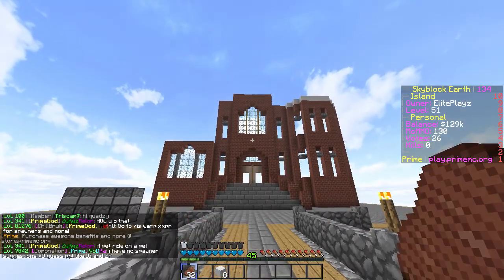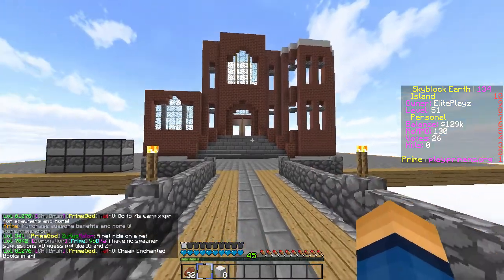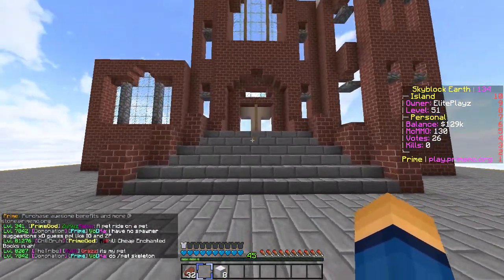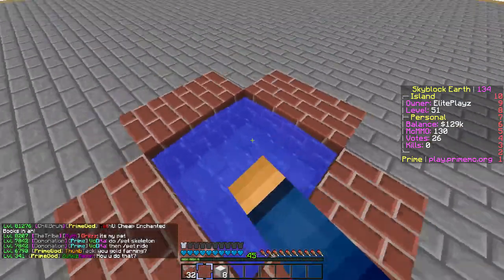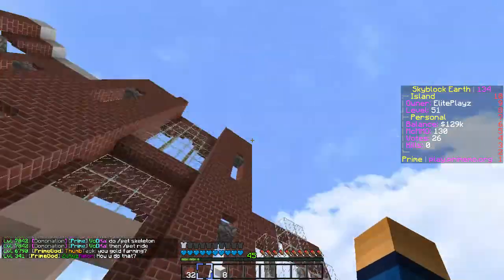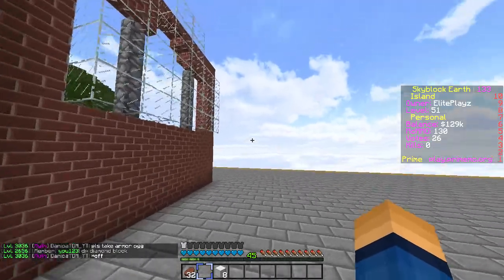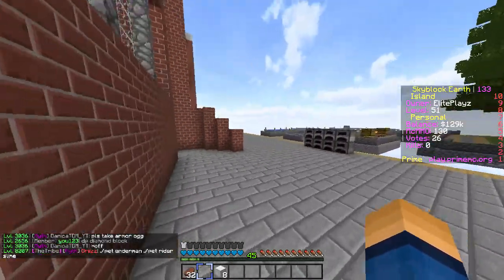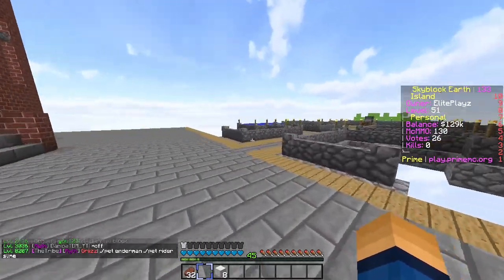So we're gonna store those emeralds. The house is looking absolutely insane, I cannot believe it's super big and it's gonna be awesome. You come out of here and I have this water here, because I don't have slash fly. So I have to build pillars everywhere and then jump off the top into this, so I don't die when I fall.